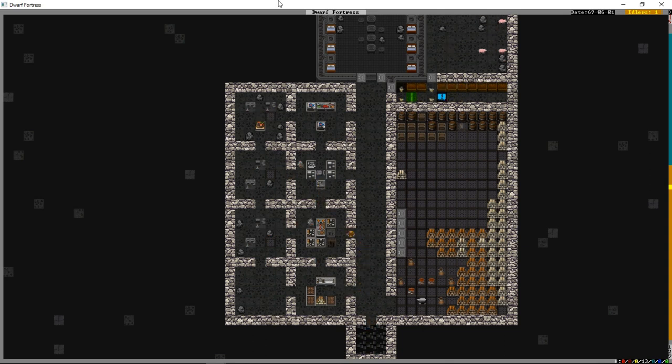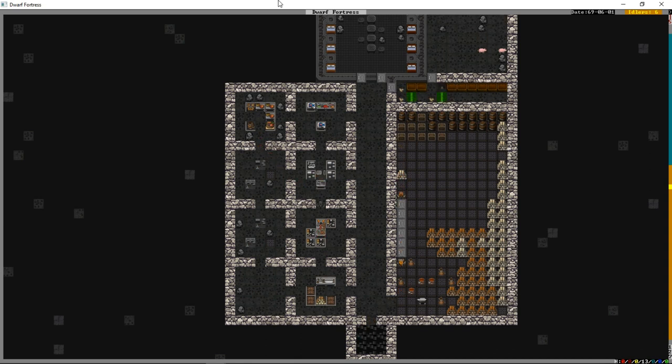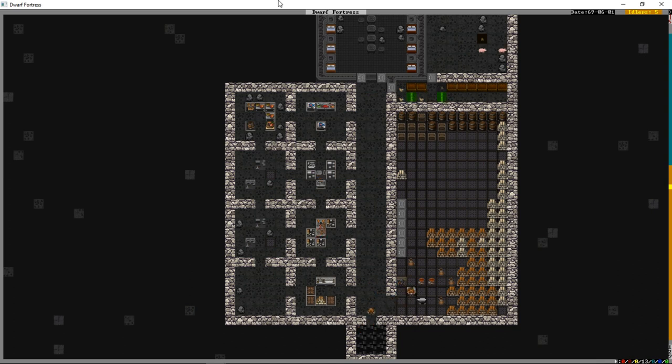Someone will come down and build all these workshops. There's the kitchen - thankfully we don't need to fuel it, it's hot from dwarven passion for good grub. We press 'prepare easy meal' and put it on repeat. The dwarf has no cooking skill yet so we definitely want easy meals - less chance of someone getting sick, and it uses fewer ingredients.